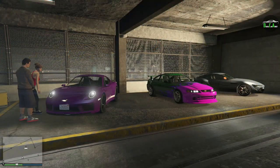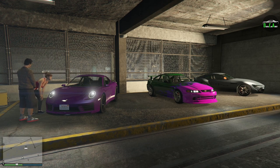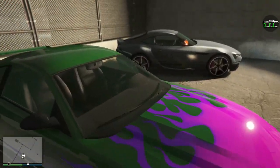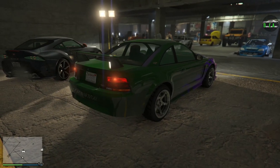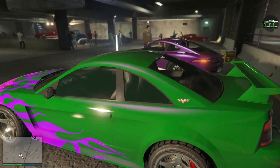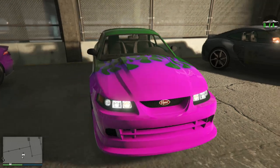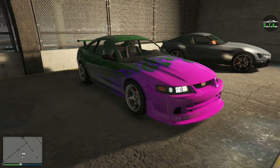In terms of the test drive vehicles for this week in the LS Car Meet, we have the Comet S2 repeating from last week, the Jester RR, and the new Vapid Dominator ASP, which is a drip feed vehicle. You cannot buy it yet — you can just test drive it, which I assume is Rockstar hinting that this will be the new drip feed vehicle next week, similar to what they did with the Comet S2. Maybe from now on we will actually know what the drip feed vehicle will be a week before it even comes out.